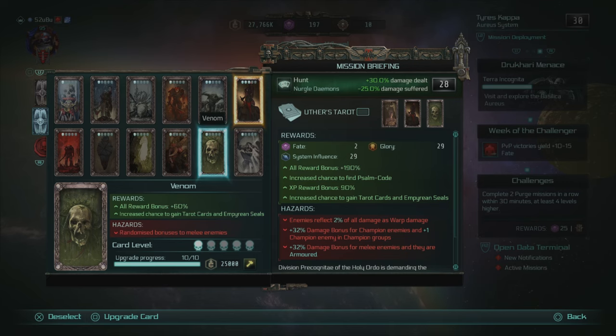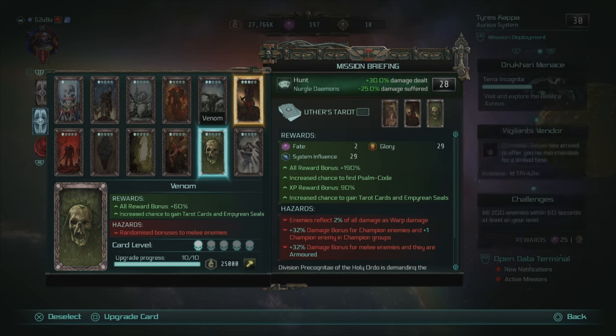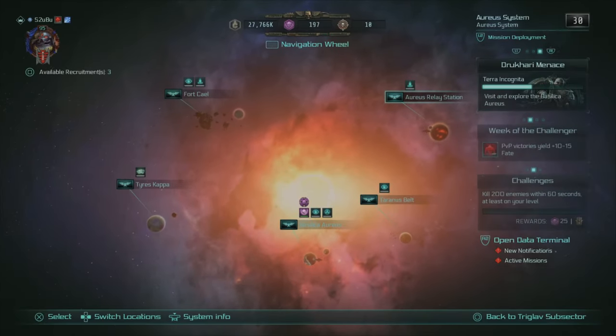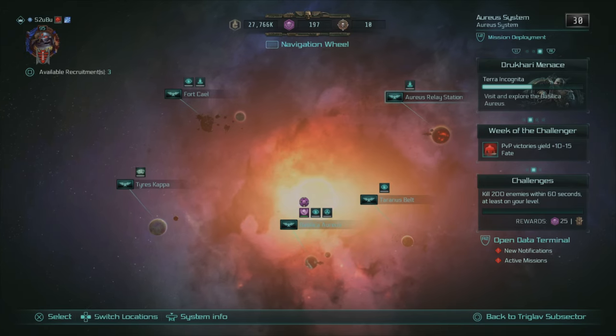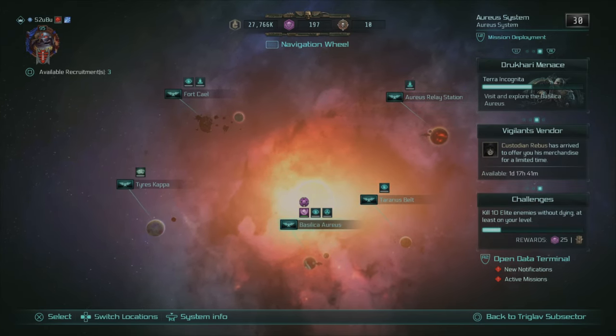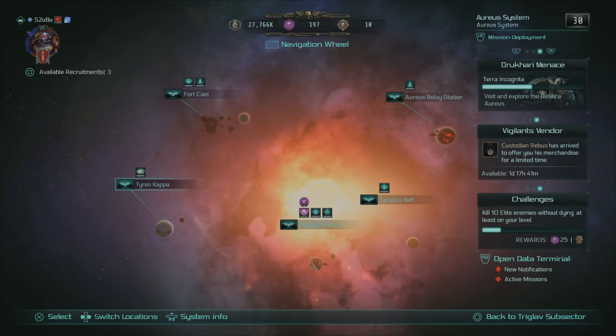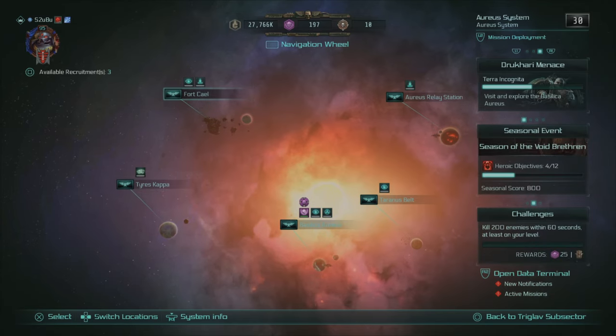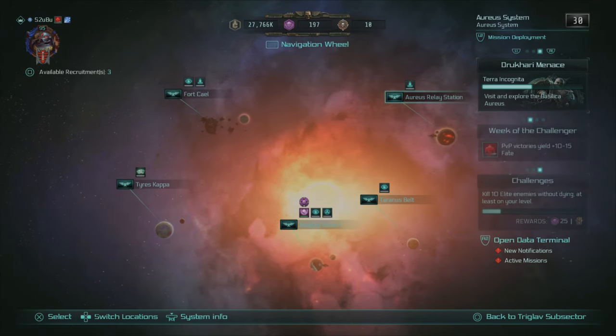If I need 800 in total, it's not going to take too long — I'll have to do quite a few obviously. But zooming out to the subsector overview where you can see all the planets, I've got a fair few missions available. We're looking at around 90 in one area plus another 60, so just going through here we're probably already halfway to the goal.